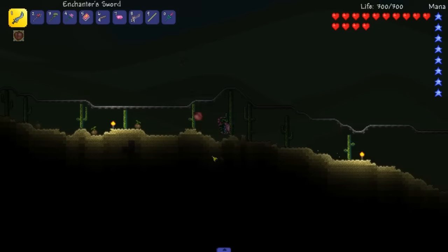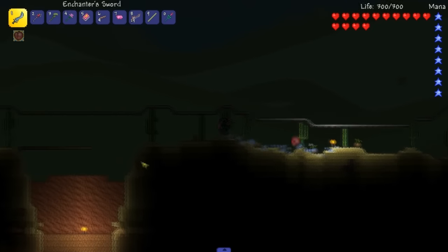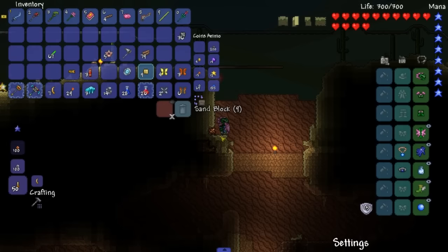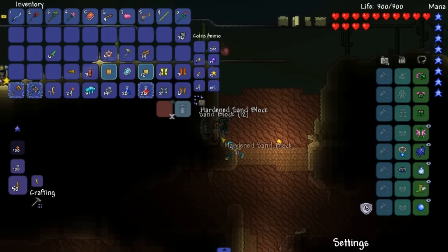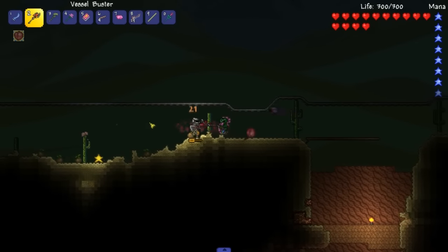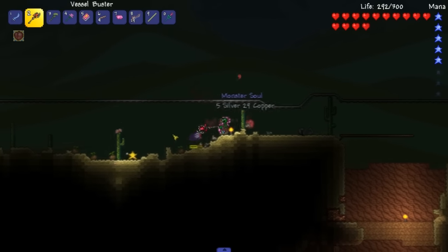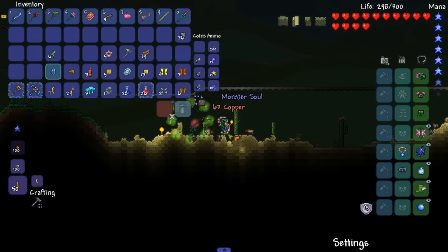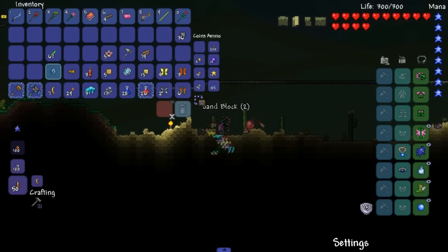I don't want to mess up how the terrain looks right now, so I'll go over here and get the sand. There's another star right there — I really should pick up all the stars. I want the star. Alright, we got the star.